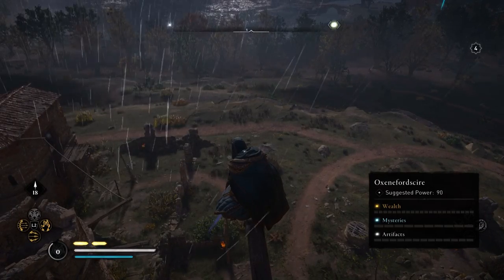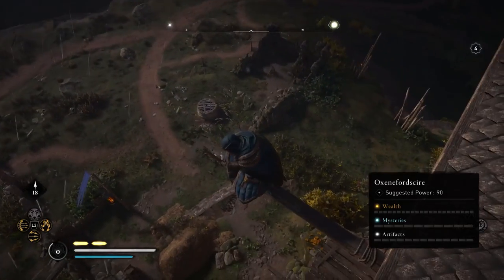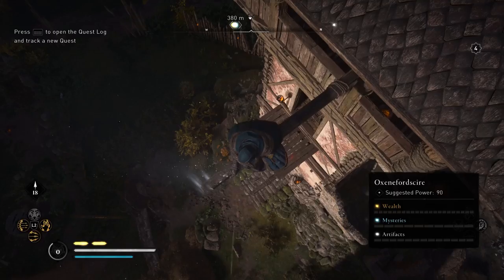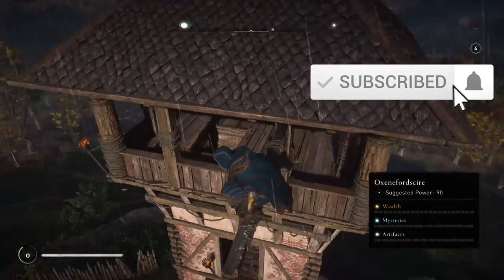What is up ladies and gentlemen, CJTheCheeseDJ here and today I'll be showing you guys the location of all the legendary animals in Assassin's Creed Valhalla, bar one — the legendary white elk, which we have already covered in another video, so feel free to check that one out.